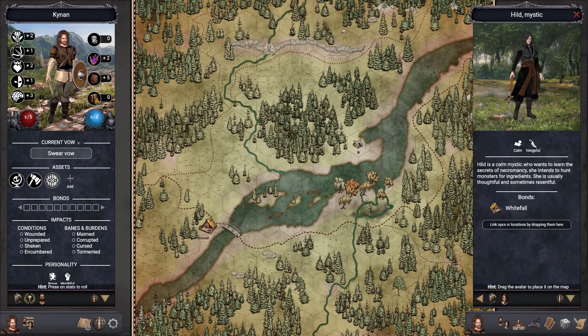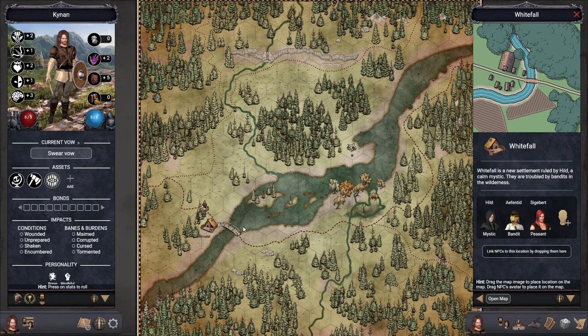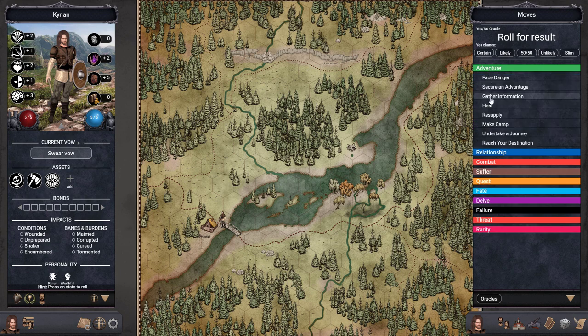That's Hilt, the leader of Whitefall, and very likely a person we will interact with during this story. Kynan has been traveling through this region and just arrived at Whitefall, where he has never been before. He decides to spend the night here and wants to find out what's going on. For that, we're going to make the Gather Information move.